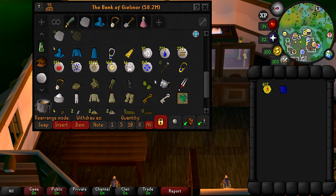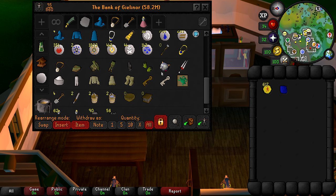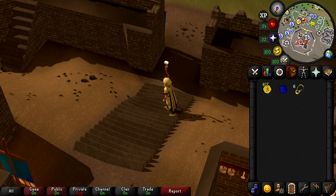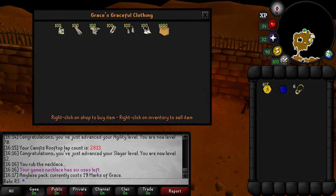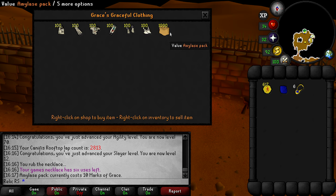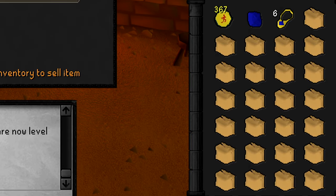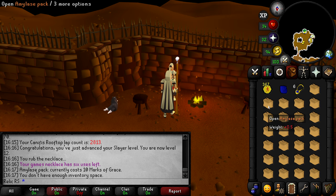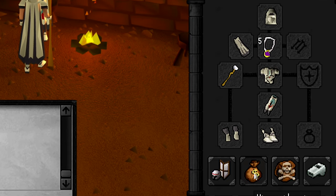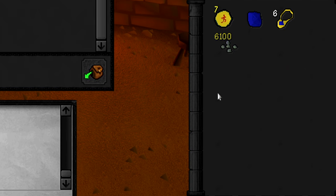Now that we're finally done with agility, let's grab a games necklace and head back over to Grace. Let's trade these in for some amylase packs. Each amylase pack is 10 marks of grace and we should be able to buy 61 packs. And here we are with a total of 6,100 amylase crystals. Let's head on over to the Grand Exchange and get these sold.